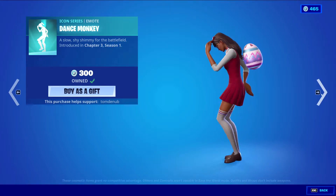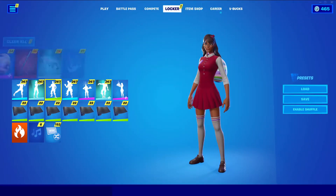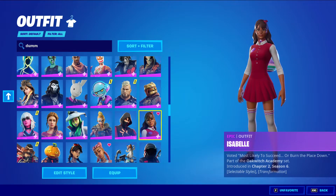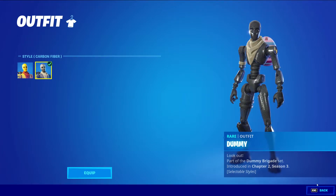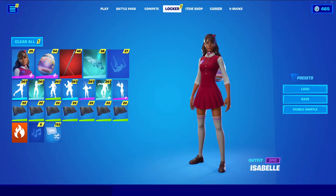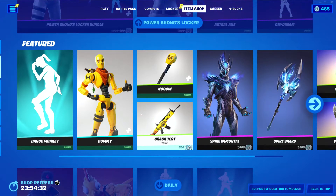We have Dance Mickey, an icon series emote at 300 V-Bucks. We also have Dummy, with the Baffling Wrong Churn Rear skin at 1200 V-Bucks. If you select styles on the skin in the locker, we have the default style and then the carbon fiber style.